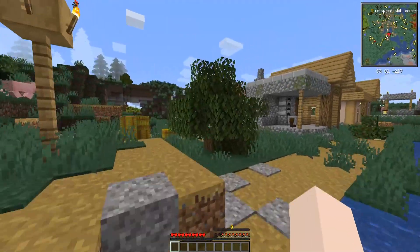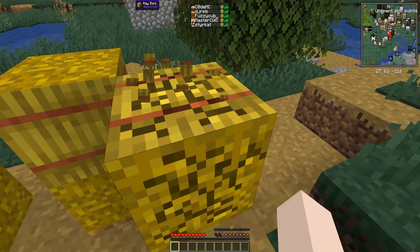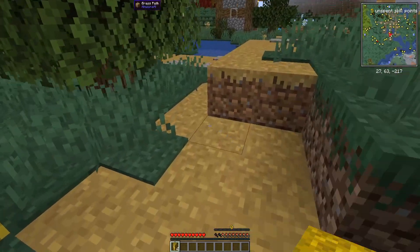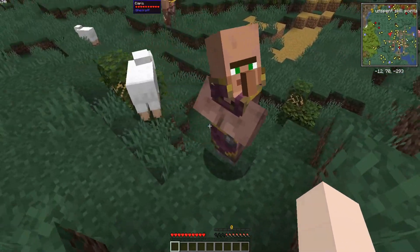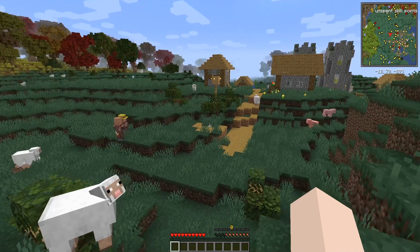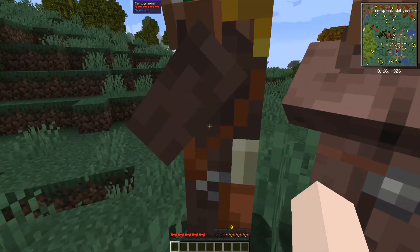This world, we did a random seed and it spawns us right in a village. As you can see in the tab list, there are five of us and we'll be working together to try to take on this pack. I'm gonna start by getting some basic tools, some hay for food. I found some villagers, and something cool you can do in this pack is just shift right click them — boom, you picked them up. Hello there, cleric. I'm gonna go pick up a bunch of these guys because they're gonna be very important for progressing in this pack.